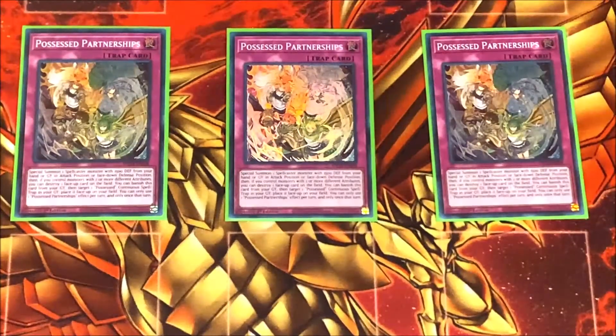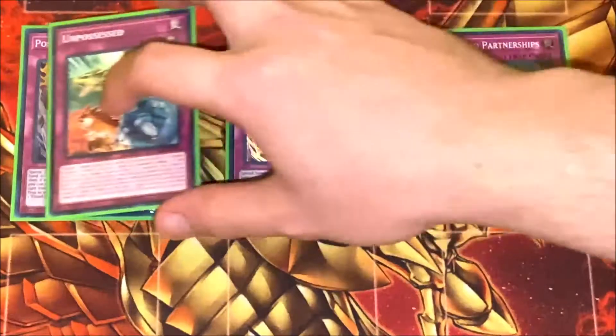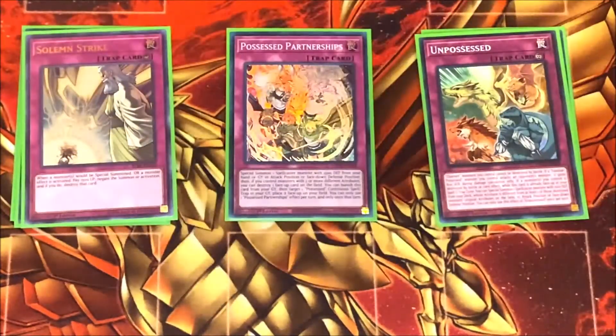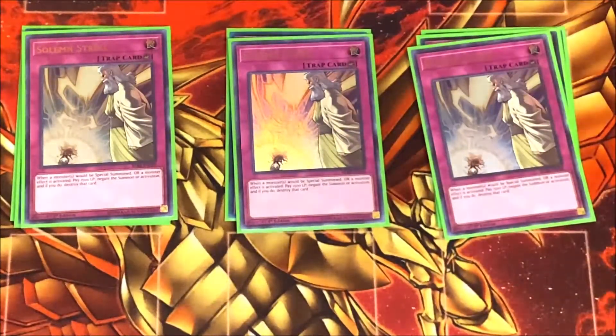For trap cards, I play three copies of Possessed Partnerships. This card is good, however I saw it a lot when I didn't really need it or couldn't use it, so I'm considering cutting it to two. This card lets you special summon one of your Familiar Possessed monsters from your graveyard in either face-up attack or face-down defense position. If you control monsters with two or more different attributes, you can also destroy one card on the field. After that, I play two copies of Unpossessed. I love this card — your charmer monsters cannot be destroyed by battle, a Familiar Possessed monster you control attacks and gains 800 ATK during the damage step, and if a monster you control is destroyed by battle or card effect, you can special summon a Familiar Possessed monster from your deck.